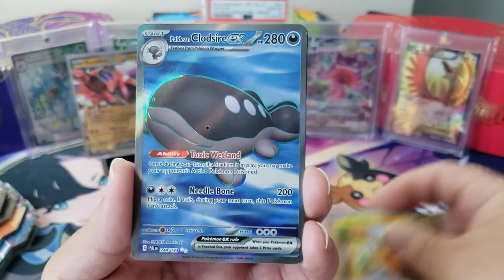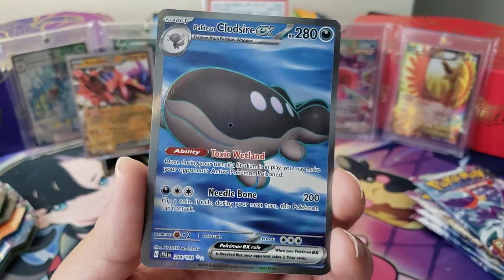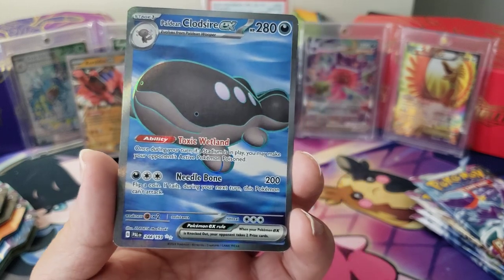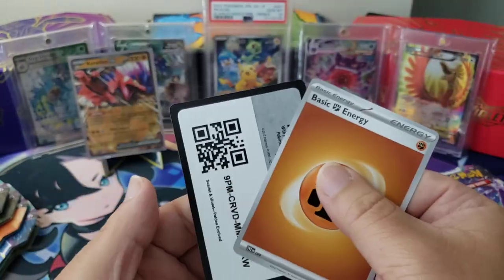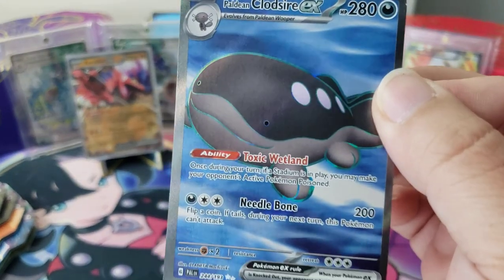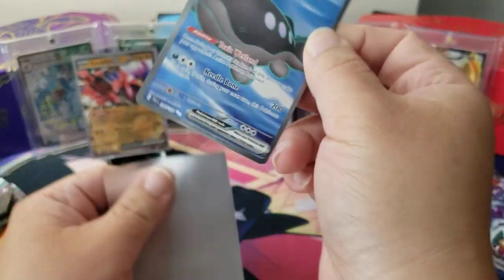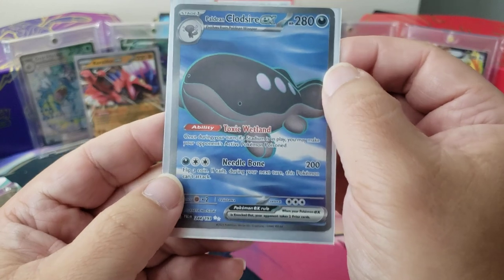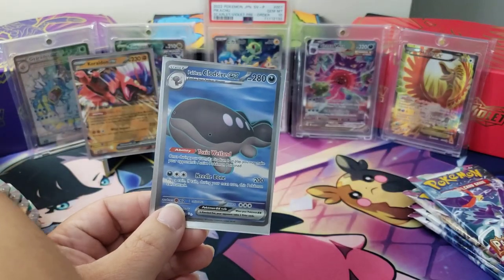Ash — yes, dude! Look at this, man — we got a hit! It's a full art Paldean Clodsire EX! What?! That's awesome! Kind of bad cut, but that's alright dude, that's amazing. I love that blue in the background, man — homeboy's just chilling, like a little blob. He has like poison powers — Toxic Wasteland is the stadium, and when the other Pokémon comes in they get poisoned. That's pretty cool!